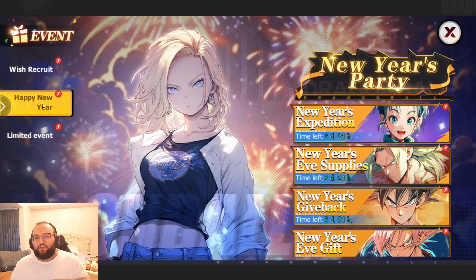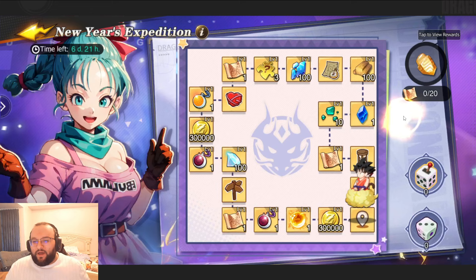But this is the one we want — this is the New Year party. Saiyan's always smashes it with the artwork, don't they? This is an amazing picture. New Year's Expedition, guys — this is the first time ever you've seen this event and that's completely fair. I'm going to teach you how to do this event in the best possible manner.